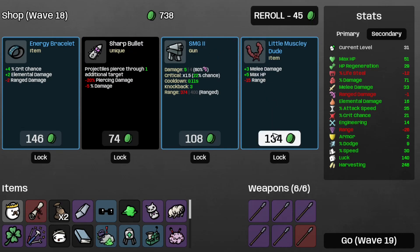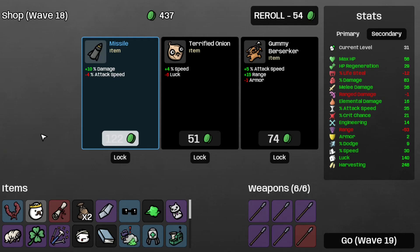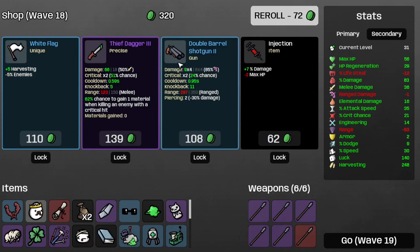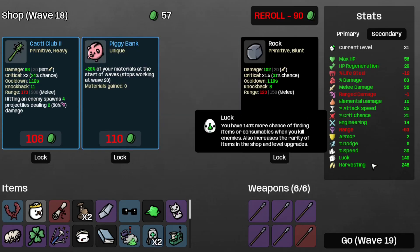There's a little muscly dude, so let's take that for more melee damage. Take the Sockhop swarm. I completely missed one of those energy bracelets. Take the second medical turret. Now I'm broke — on to Wave 19.